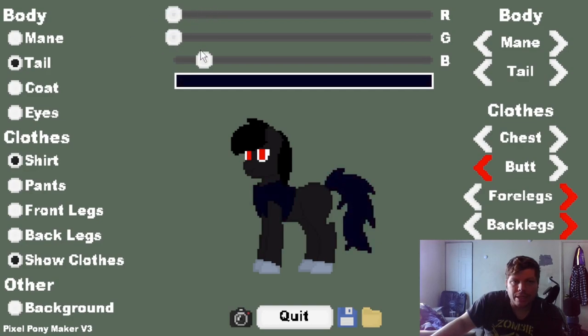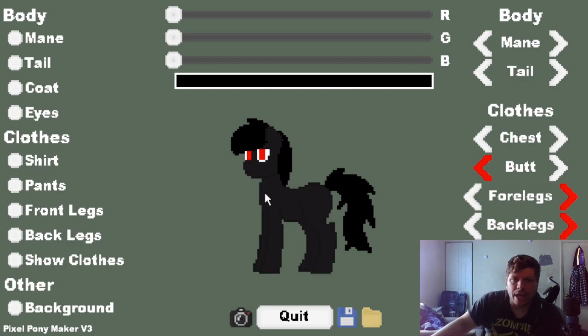Now we want the tail to be black. That's better. The coloration is just fine now. We've got clothes — you got a shirt — but we don't need clothes, we're a pony. It doesn't work like that for me.